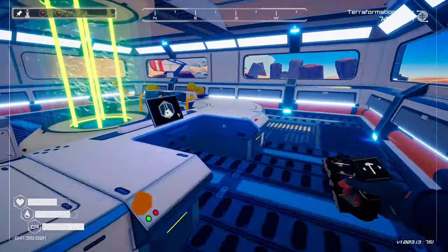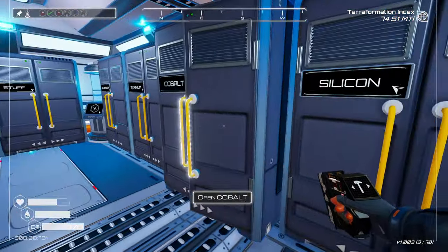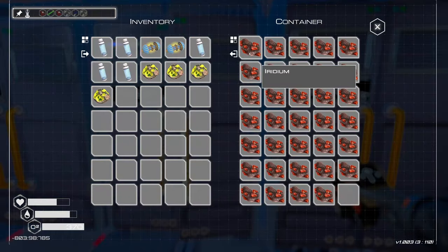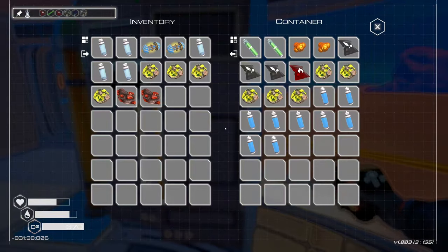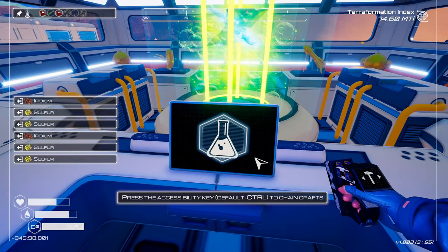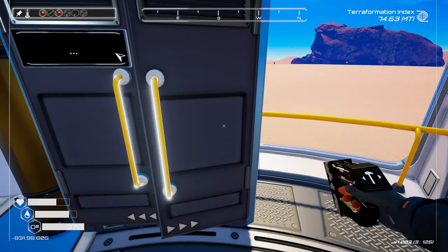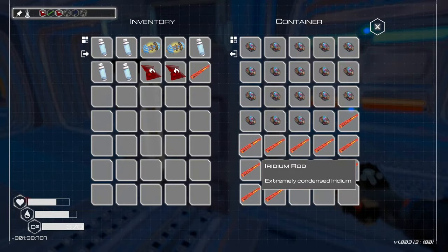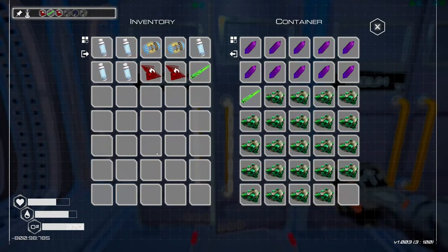We need to make another explosive. I think that's easy enough to do — sulfur and iridium. We had sulfur over there. And we already have an explosive, but we'll make two anyway. Iridium rod — two iron, one cobalt.